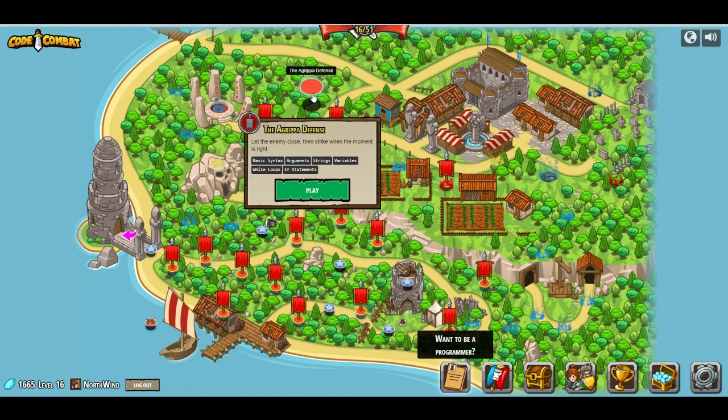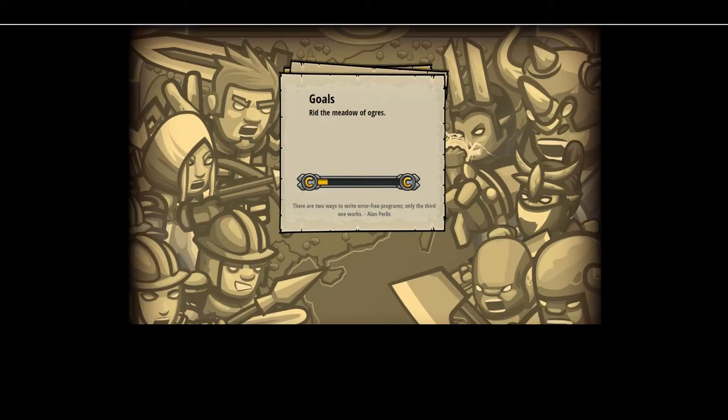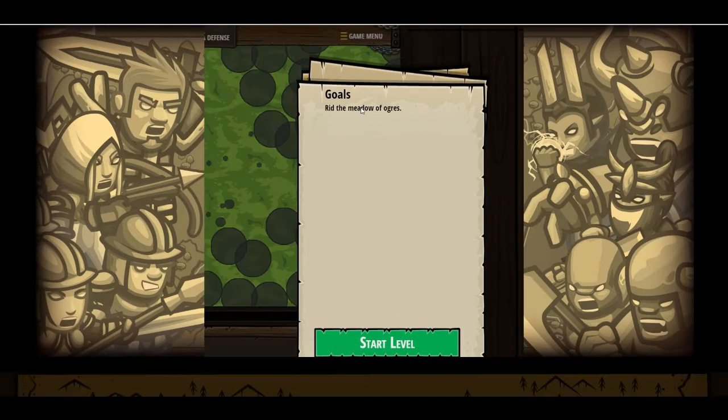Let the enemy close, then strike when the moment is right. Basic syntax, arguments, strings, variables, while loops, and if statements. Alright, we don't have any new items. Code Combat. So we're going to rid the meadow of ogres.